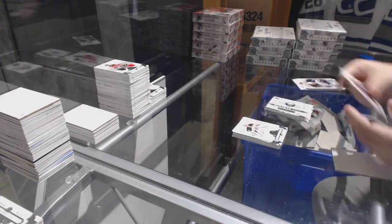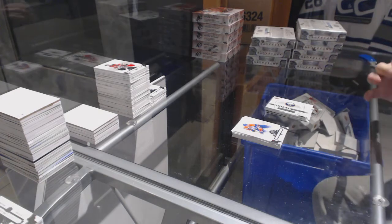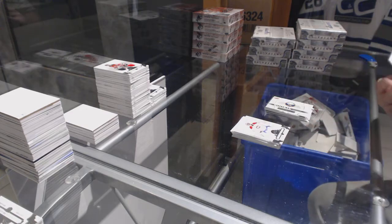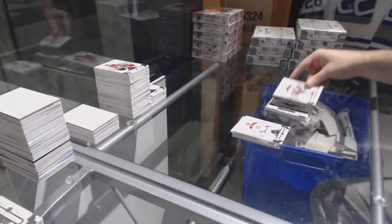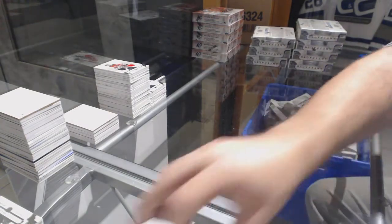Rookie redemption, Buffalo Sabres. And we've got for the New Jersey Devils, numbered 165, Adam Henrique. Hawks definitely have one of the best patches out there — you cannot deny that.